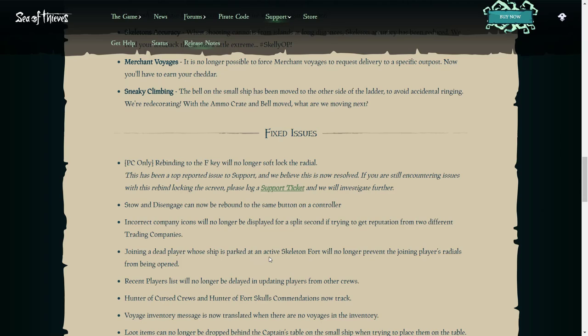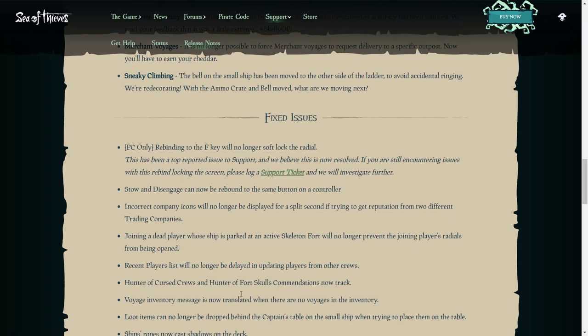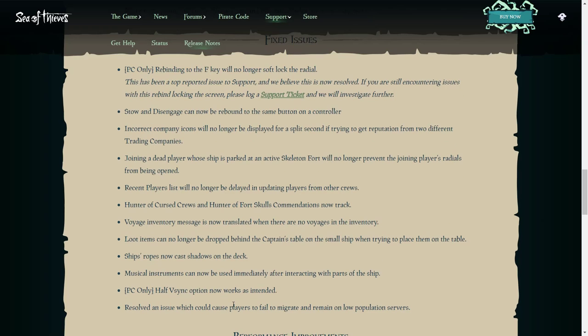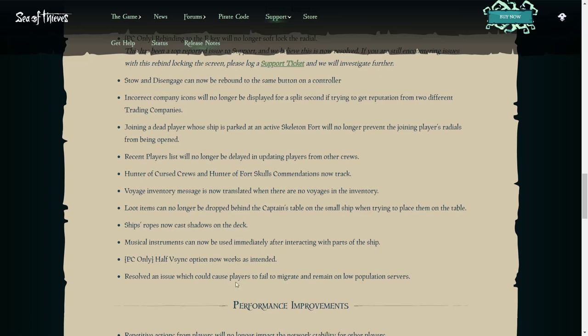Joining a dead player whose ship is parked at an active skeleton fort will no longer prevent the player joining from having their radials opened. The recent players list will no longer be delayed in updating. Hunter of the Cursed Crews and Hunter of the Fort Skulls commendations now track correctly. Voyage inventory messages are now translated when there are no voyages. Loot items can no longer be dropped behind the captain's table on a small ship. Ship ropes now cast shadows on the deck. Musical instruments can now be used immediately after interacting with parts of the ship.